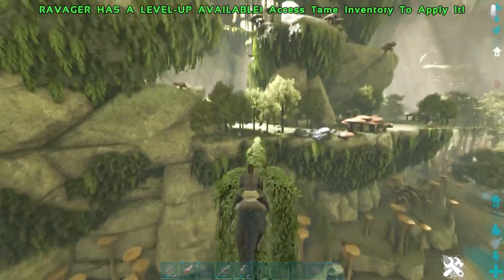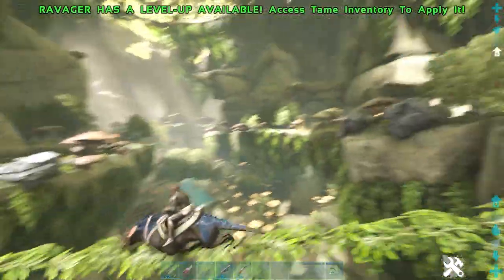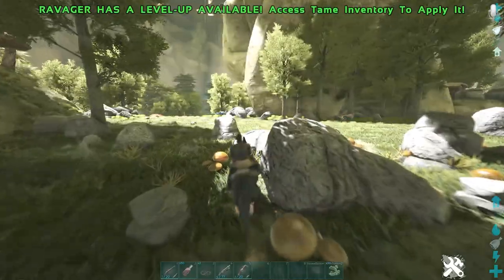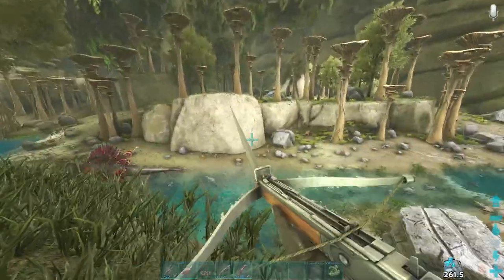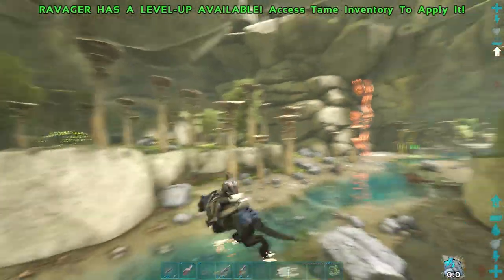Another great thing about these guys is that they can climb along zip lines. This can be very handy early game when you're trying to get around the map – they can climb the natural zip lines of Aberration, and you can even make your own zip lines and your Ravager will climb that as well. That means any location is accessible when you're on a Ravager.